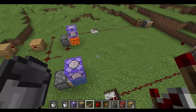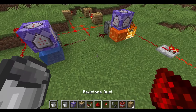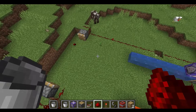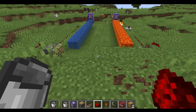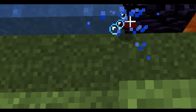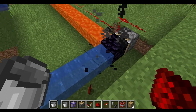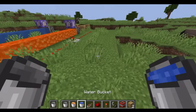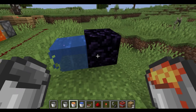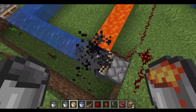Maybe lava. So I might have made the world's first piston-operated cobblestone generator in Minecraft — check this out. It might work, hopefully it works. Let's see if it works. What? So this means that if I place water and lava in the same block, then it would make... okay. So yeah, I made the world's first obsidian generator.